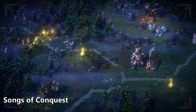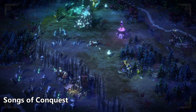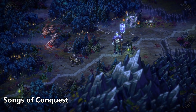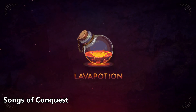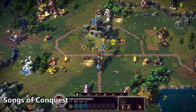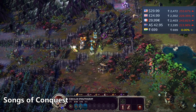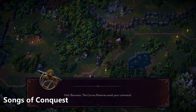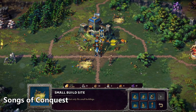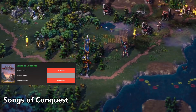Songs of Conquest is a turn-based strategy game inspired by classic games of the 90s. It is a mixture of kingdom management, RPG, and turn-based combat. The game is fairly new and still in early access, with 87% positive reviews and a price of $30. The best sale so far has been 25% off. The main story will take you 30 hours to finish, and although it's in early access, the story is believed to be complete.